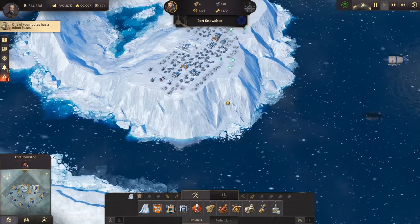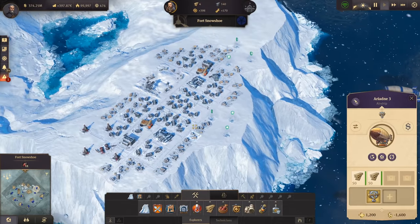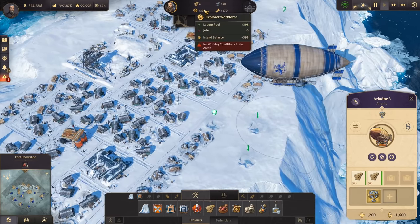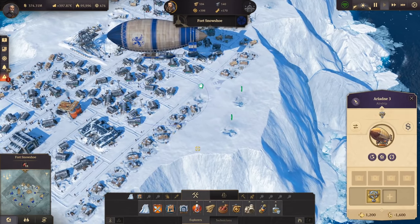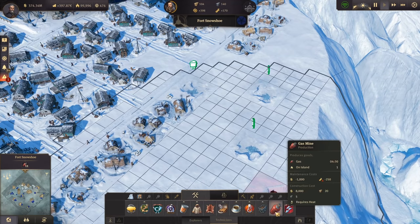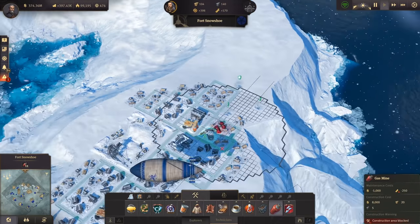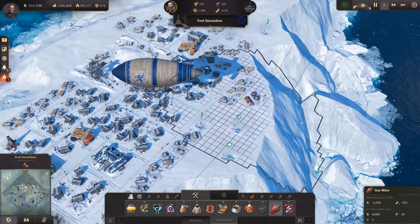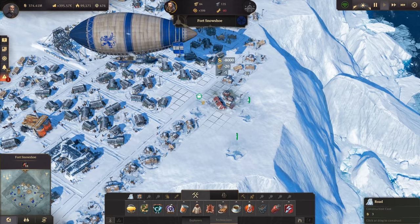Since we have the first gas mine, I definitely want a second one. Let's get the airship over here - there it is, coming right now with lots of timber on board. We have a decent workforce for the explorers. Let's hit them with the timber and go with another gas mine. We actually need technicians for that - there are deposits here but I cannot combine them.